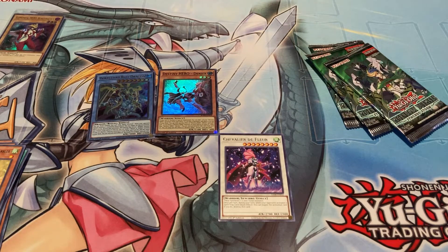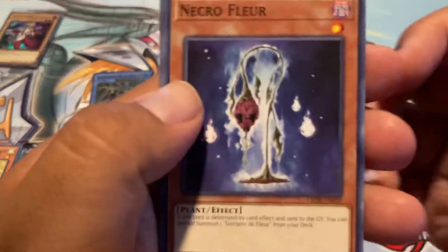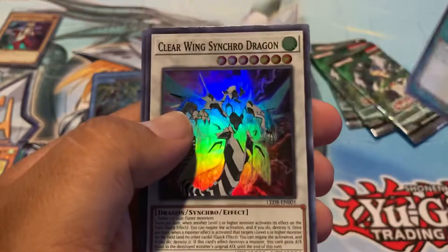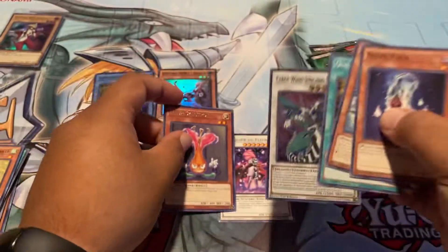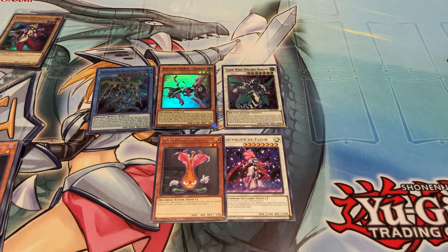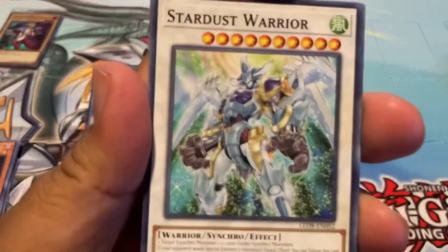There's a ghost rare in here, I believe — there's that secret rare crazy chase card, but I just said, you know what, might as well see what I can get out of these packs. Necro Floor, Clear Wing Synchro, and Floor Synchron. Clear Wing Synchro is a reprint, right? That's just a reprint — I'm pretty sure it's been Clear Wing Synchro before.